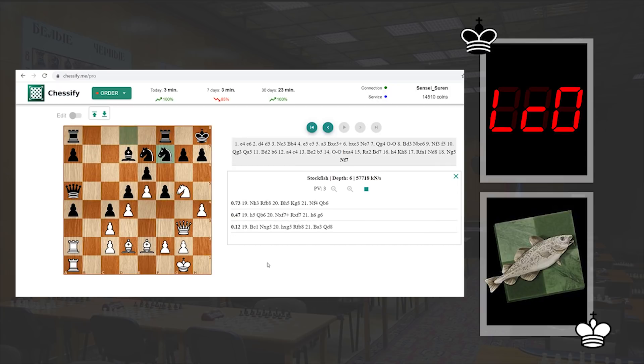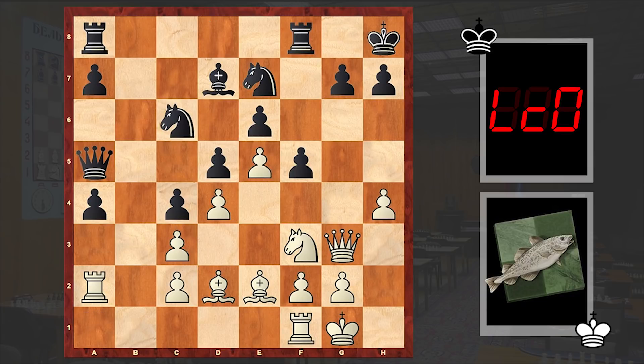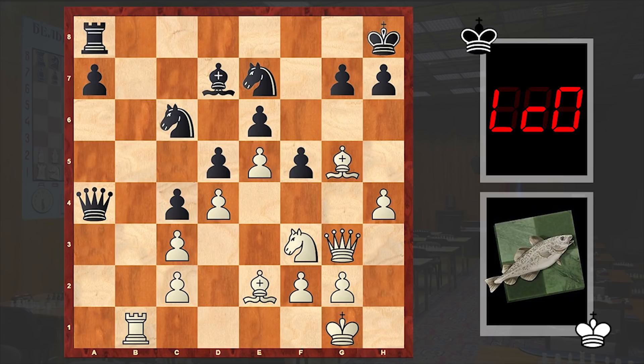The idea is to open up the light squared bishop's diagonal and protect the pawn on a4. But instead, after Rfa1 we see Rfb8, and without meeting any obstacles white wants the pawn on a4. Rb1 check and an exchange of rooks followed. Bg5 — meanwhile white is trying to build up his attack on the kingside.